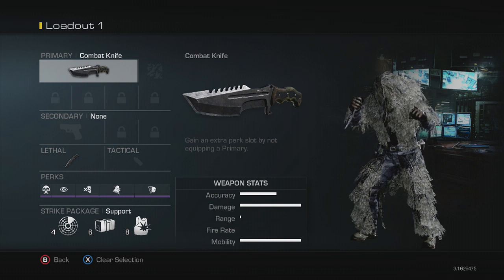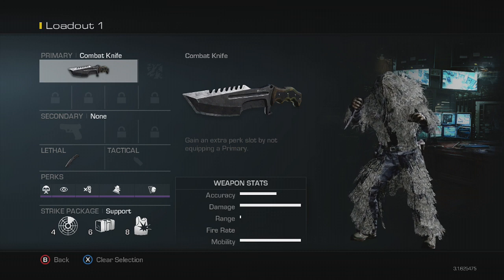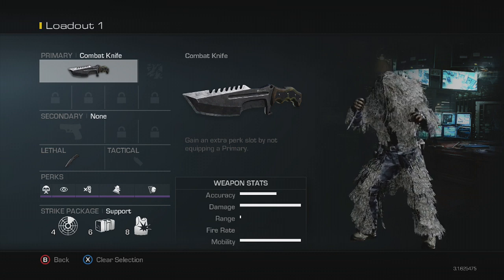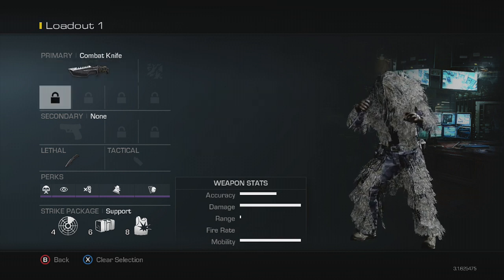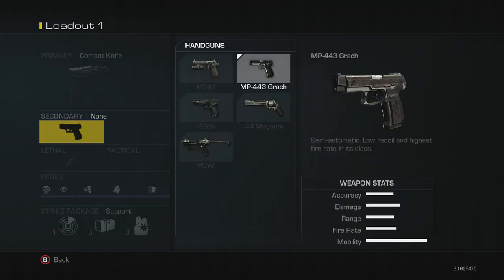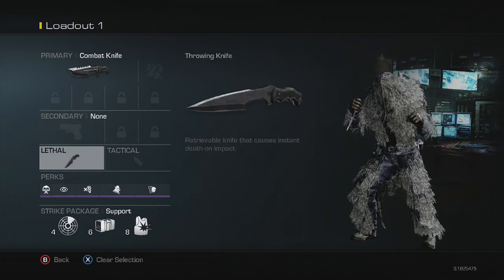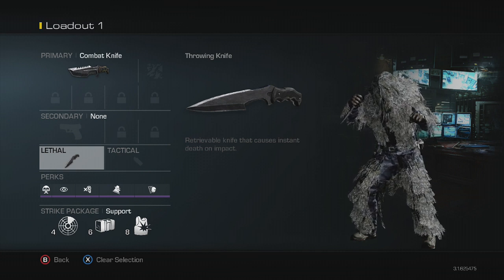Hey guys, how is everybody? Sorry we've been a little bit inactive, but we've been having fun with Ghosts. So, for your primary weapon, you don't want to have one — just take a combat knife because you can get an extra perk slot, and it's helpful for being stealthy. For secondary, I personally like to use the MP443 Grach and I silence it, so enemies can't see me on the radar. This pistol has high damage and pretty low recoil. I take neither a lethal nor a tactical, but you could opt for a throwing knife instead of a secondary pistol if you're more oriented toward knives.